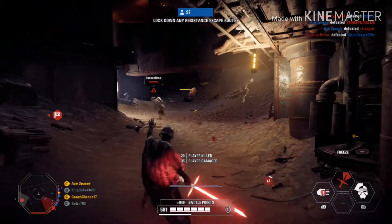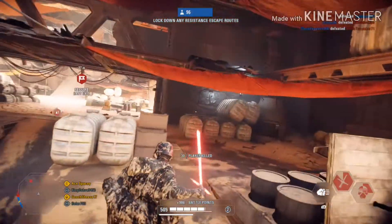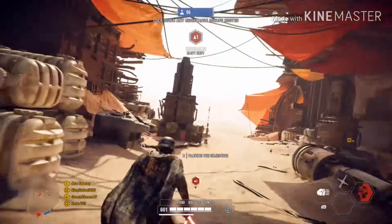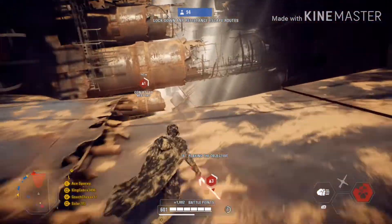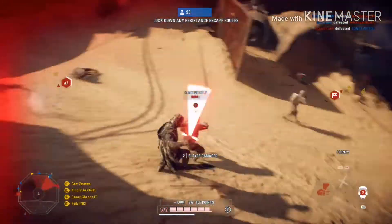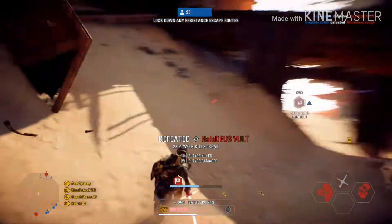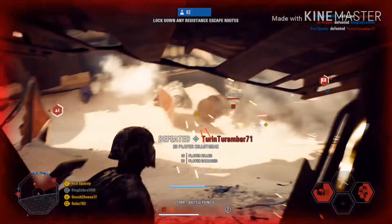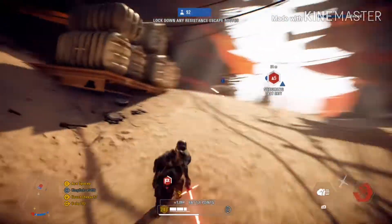Moving on to BB9E's ability one, I call this Discharge. This is going to work similar to the officer's discharge star card. When you activate this ability, it renders all nearby enemy weapons useless for a few seconds. This is especially helpful for getting people to stop shooting at you, and your teammates can easily take out enemies without worrying about them shooting back. The difference for BB9E's discharge is that it has a larger radius and keeps enemy weapons rendered useless for a bit longer than the officer's version — so it's a more powerful discharge ability.